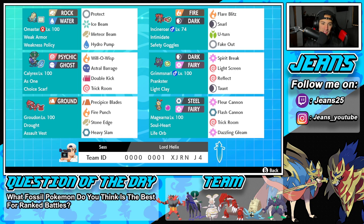Middle left is going to be Calyrex — this Calyrex has the Choice Scarf and the As One ability, and it's mainly here just to set up Omastar. It's got Will-O-Wisp, Astral Barrage, Double Kick, and Trick Room. What we want to do is lead Calyrex and Omastar at the same time, use Double Kick into Omastar to proc Weakness Policy and Weak Armor, giving us a plus two speed boost and plus two attack boost. Then from there, Omastar can pretty much just sweep.